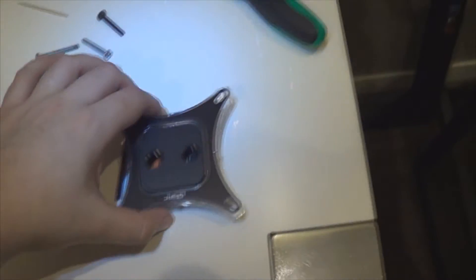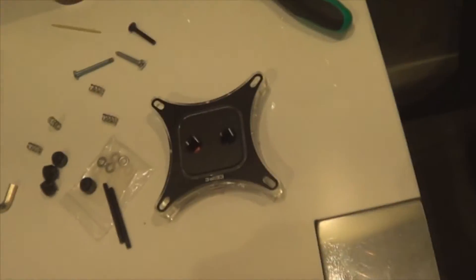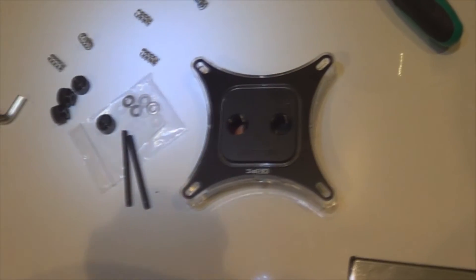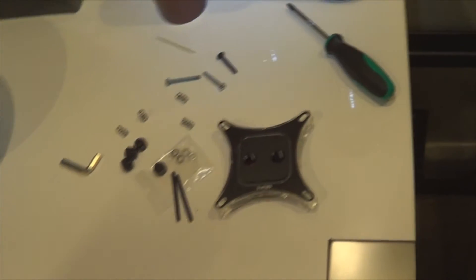I did manage to buy a new CPU block - this one hopefully will go a lot better. This is the RayStorm 1 and it does have LEDs. The LEDs go in the side and light up the acrylic around the black frame. I do have a video on that so check my page if you want to see that - I did an overview of it and it's going in my rig real soon.